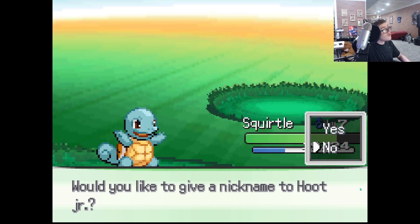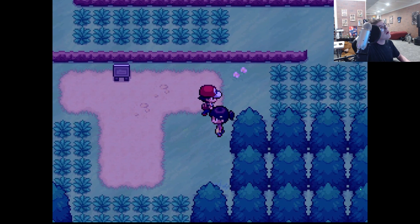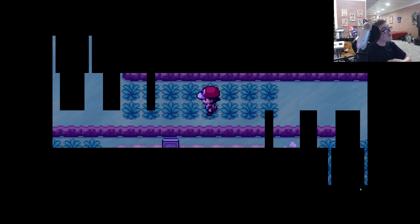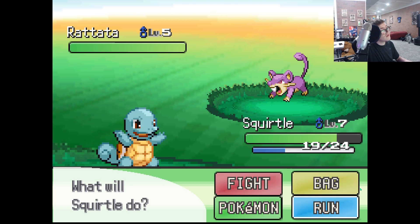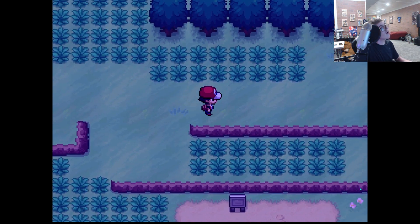Maybe you can unfuse them in this game — I'm guessing you can unfuse them. Flying Fairy's not a bad type. Hoot Junior — I like those names. I don't think we're gonna give any nicknames to Pokemon. We can go this way — I didn't even know that. Rattata? I don't think we're gonna be catching Rattata. Raticate's not a bad Pokemon, but I don't know if we're going to use them.